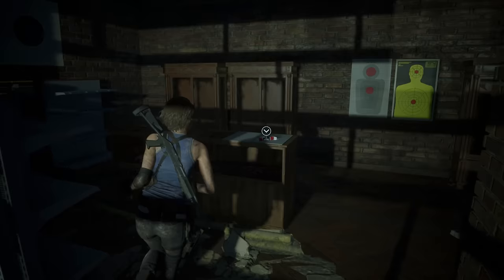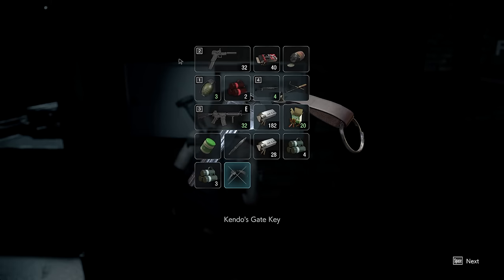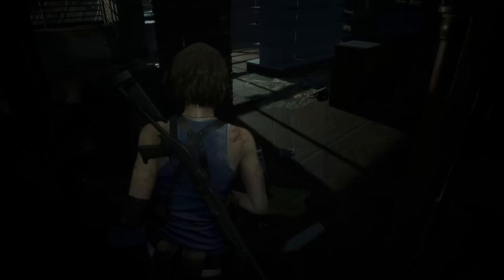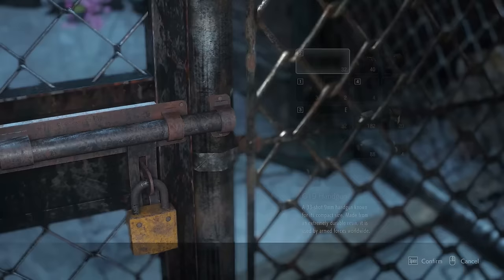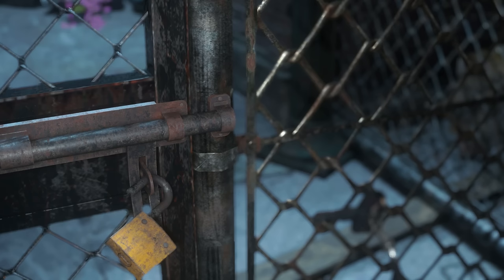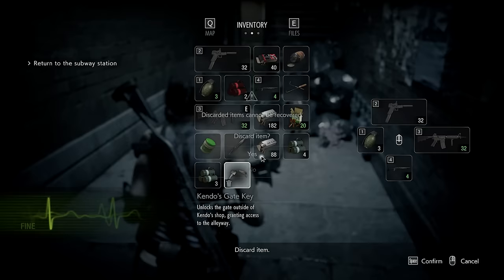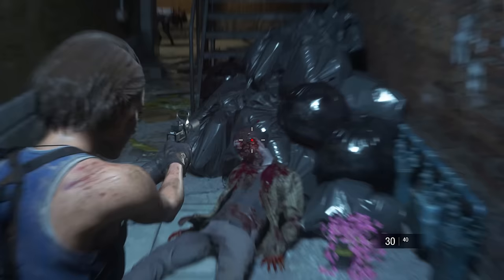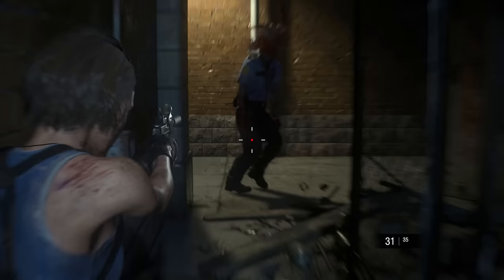Head into the gun shop — there's an upgrade for the shotgun here but I don't like to take it because it takes up an extra item slot, you don't really need it. Skip the cutscene with Kendo. Grab the key that's on the wall and there's more assault rifle ammo on the desk — grab that and then we're leaving. When we come through here we're going to use the key to get through this gate. Open that up and you can discard the key once you've opened the gate — it's the only use for it.